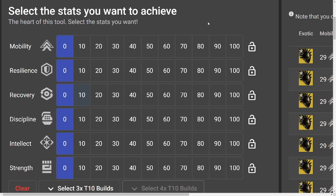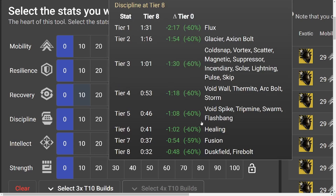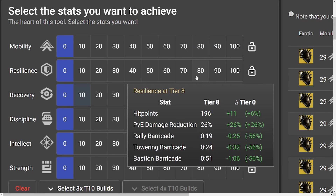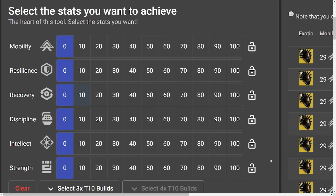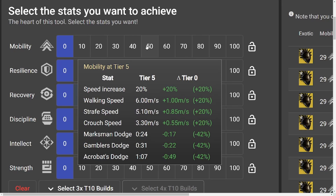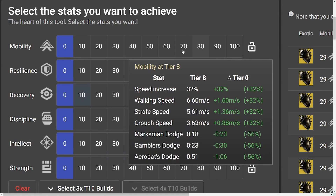Finally, let's talk about what you all came here for: sweet spots. How much do you want to invest into each stat to get the most out of your build and min-max? Tier 8 across the board is a pretty good sweet spot, except intellect which stops at 7. Tier 8 is always where you get the most bang for your buck at the high end. There's one ability that's kind of an anomaly — marksman's dodge on Hunter — where the sweet spot is actually tier 4, and subsequently every tier grants +2 seconds toward your cooldown. So anywhere between tier 4 and 100 is perfectly fine for marksman's dodge.